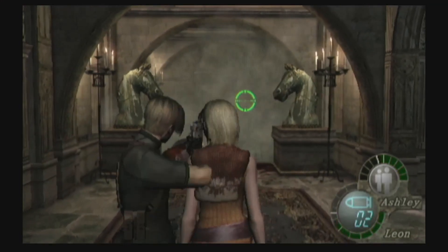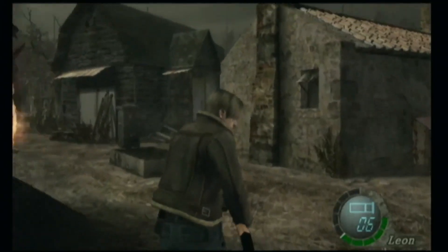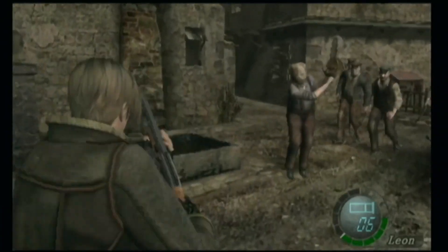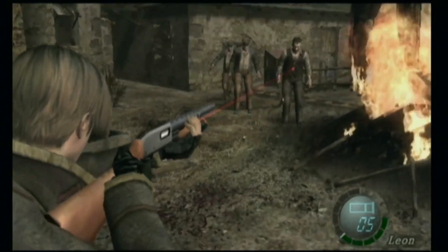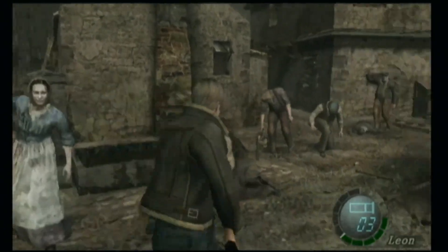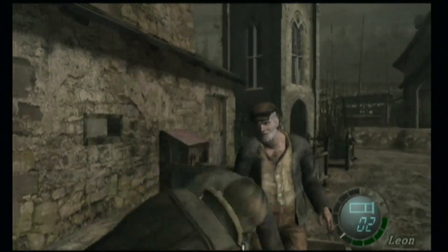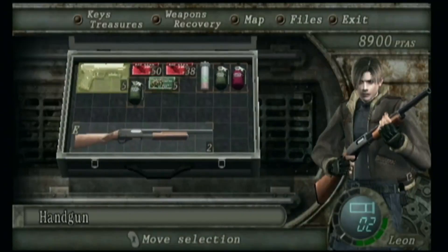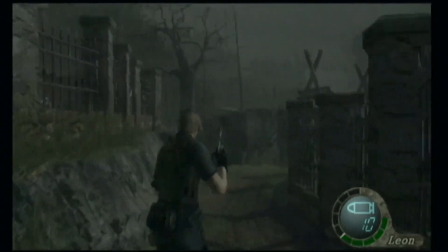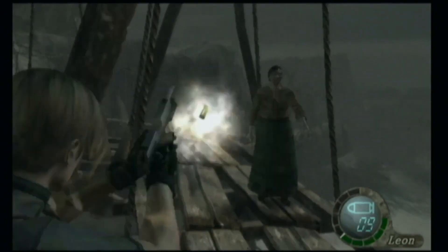Now let's start with the GameCube original. The GameCube version of Resident Evil 4 was released in January of 2005, as an exclusive for the GameCube as part of the infamous Capcom 5, which was a collaboration between Capcom and Nintendo to create five exclusives for the GameCube — not all of which stayed exclusive. Due to the mini-DVD format Nintendo went with for this generation, the game was split up into two discs due to the limited file size. The GameCube version is definitely the slimmest package content-wise, and there are some minor frame dips here and there.